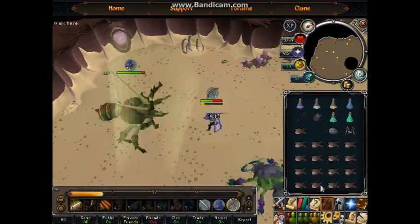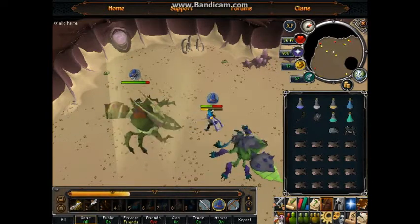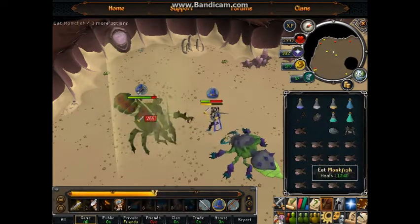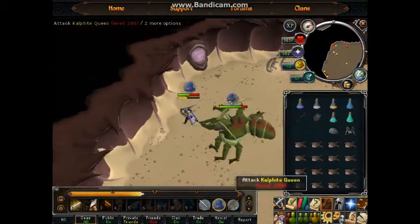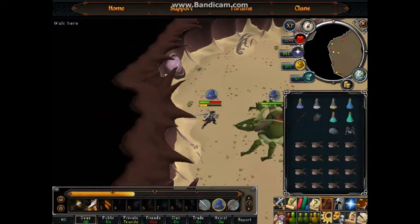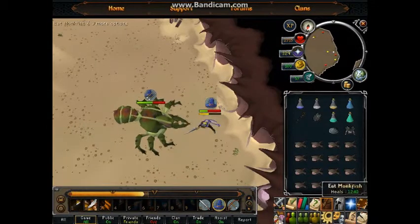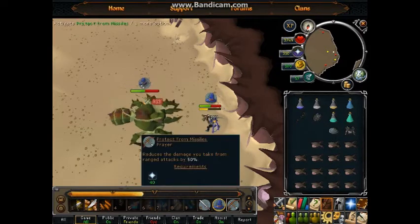Make sure to switch to magic protection and let's fight her. Always check your health because you do not want to catch yourself at extremely low HP — she can hit extremely hard when you're not ready. She can hit up to 900 if you're not protecting, so you've got to be careful.